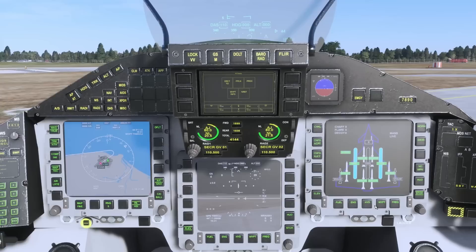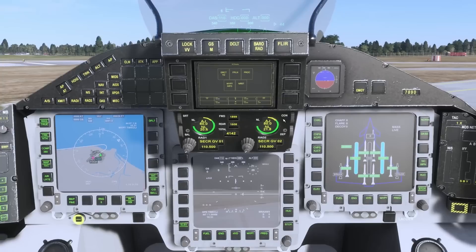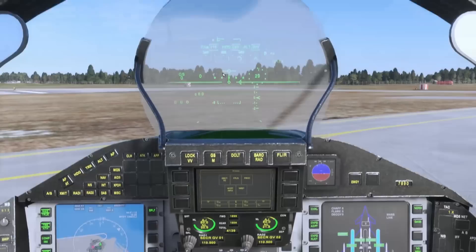The right-hand MFD is the same but we're going to leave that one on stores. Before we talk about the left-hand page, let's look at the UFCP. Now this is kind of an elephant in the room — for those that know, it is actually the Garmin screen. It gives you direct-to, flight plan, procedures, waypoint info, nearest — which is there in case you're familiar with Garmin and find it easier. It is not Typhoon authentic, but fair enough, I understand why they did it. I just think it doesn't sit well having a Typhoon and a Garmin screen.